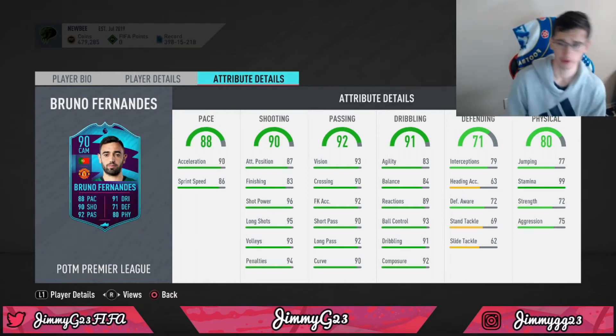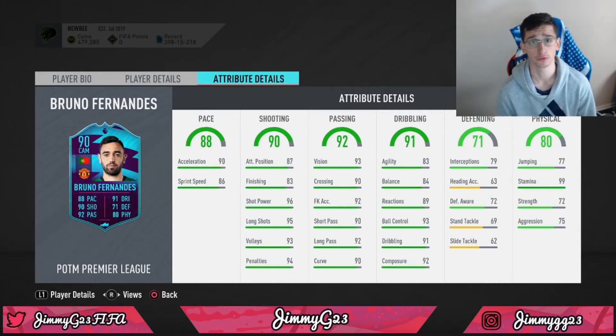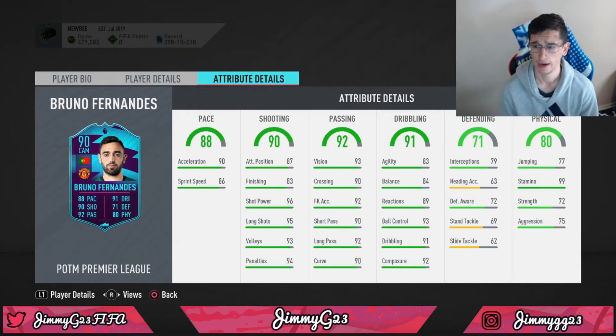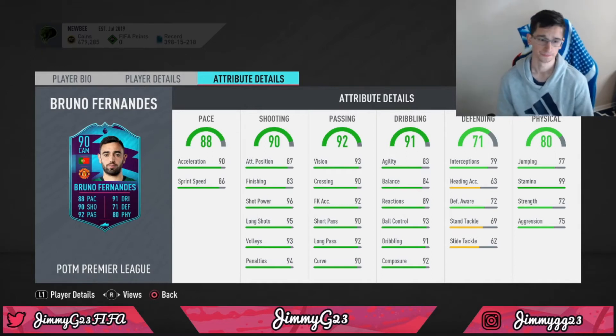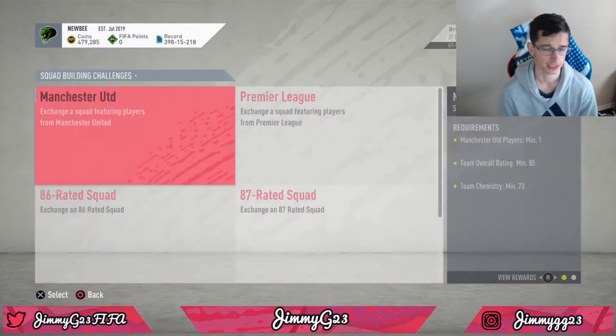He has a little bit of defense, so you could play him as a center mid in a 4-2-3-1, a 4-2-2, or possibly a 4-3-3 as a center mid depending on your formation. Jumping and strength aren't the best at 72, but 75 aggression and 99 stamina is crazy — you can just do constant pressure all night long. Overall not a bad player.